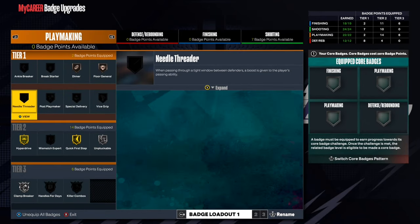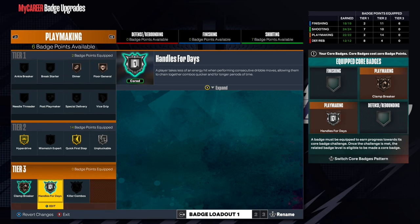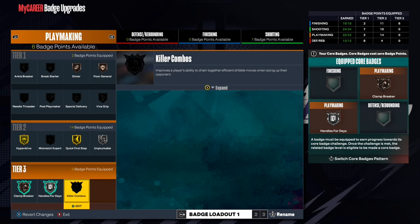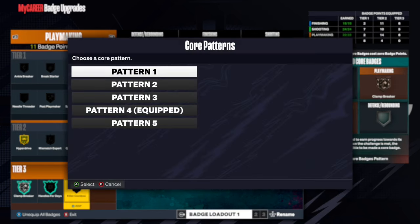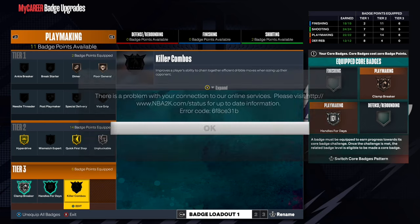With two playmaking core badges, for example, you can core two playmaking badges instead of just one. You can focus on areas you're weak in or double down on your strengths. A Hall of Fame tier 3 badge costs 8 points, so with two core badges you basically get 16 points for free. Figure out which pattern best suits your build — personally I like pattern 4 because I like ball handling.